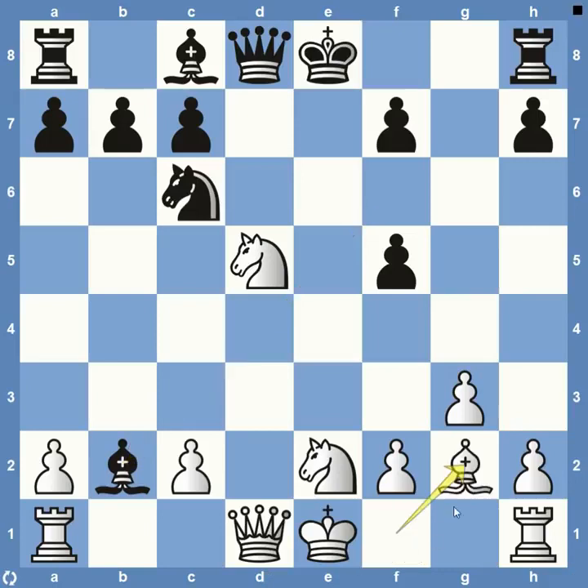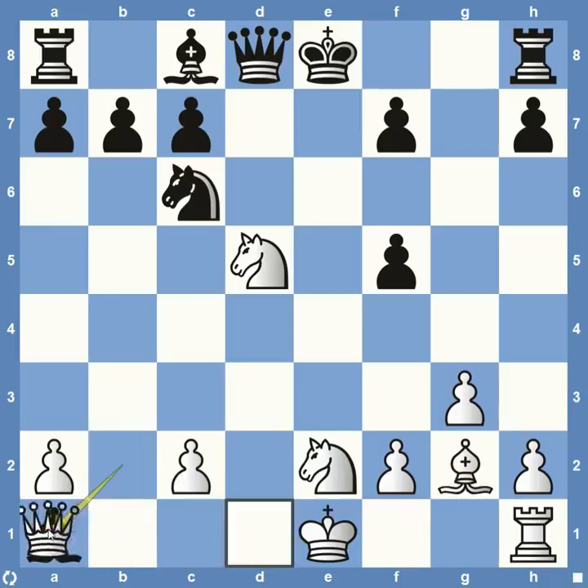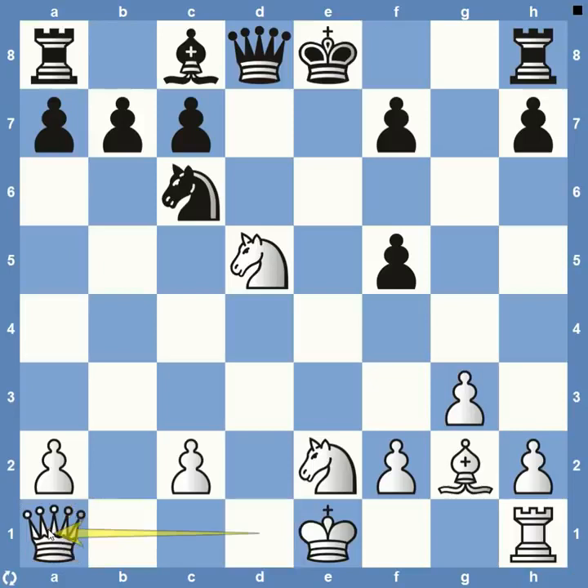It looks odd because this Bishop on G2 is not really attacking anything right now, and the Bishop on B2 can just take the Rook on A1. But this would be a trap — this is not something Petrosian should take. If he does, the Queen is going to take on A1 and it has so many threats, including attacking the Rook on A8. We can go over the different variations of how Petrosian in this spot would respond.